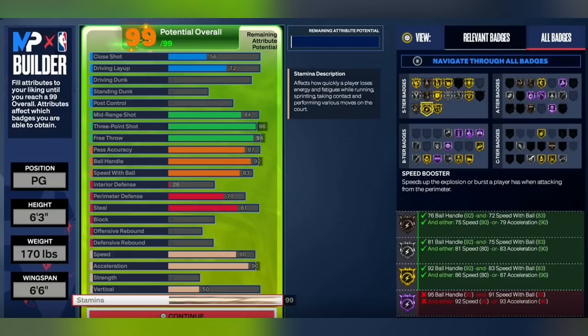You've got to have pass accuracy — at bare minimum an 80 pass accuracy if you're going to be a smaller guard build. This build gets gold limitless range, 96 three-pointer, 94 free throw, 84 mid-range. It does get Hall of Fame Green Machine, Hall of Fame Guard Up, Hall of Fame Catch and Shoot. No driving dunk though — 72 layup, 81 steal. The 70 perimeter defense means at least you're not going to get shot straight over. My advice: if you're looking for smaller guards with high defense, you may as well just make a 6'5 or 6'6, because even at these small heights, if you upgrade your defense, it's still going to be terrible.